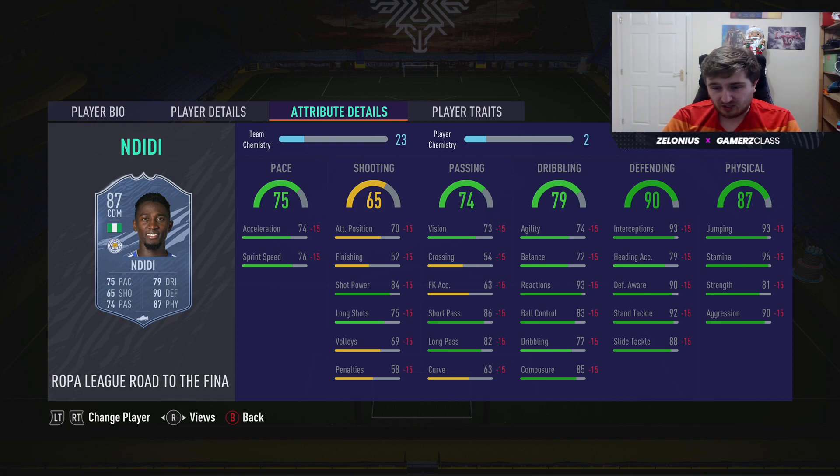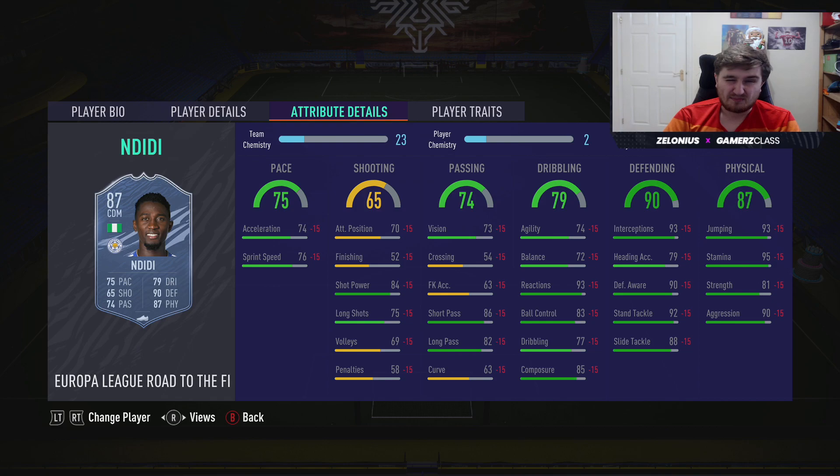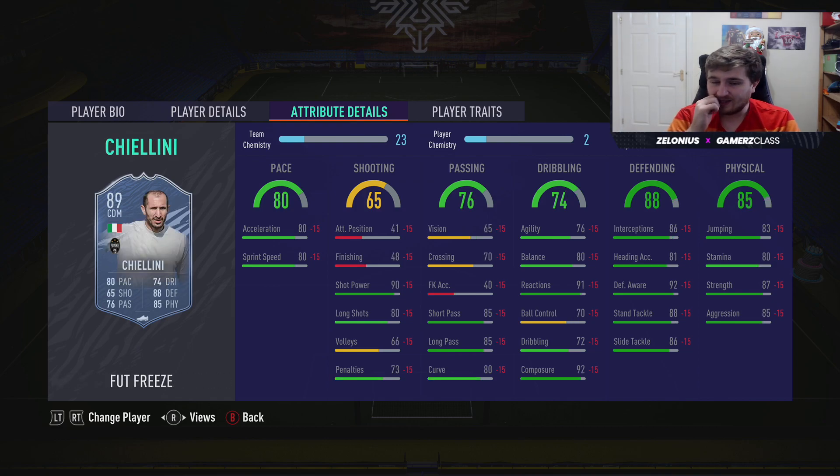Wilfred Ndidi is a little bit slow — if he makes a few more rounds and gets to 80-plus pace we're getting into the realms of a very good card. With a shadow you're getting 99 interceptions and standing tackle, 95 defensive awareness. I'd like to be able to use an anchor to get 10 more strength but then you lose some pace. I like this card a lot though.